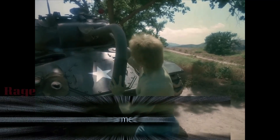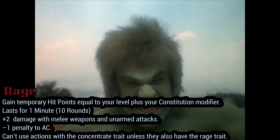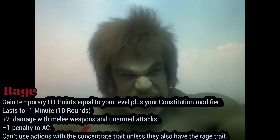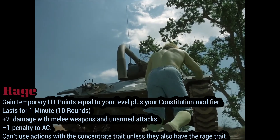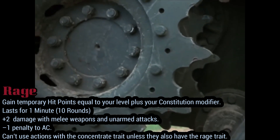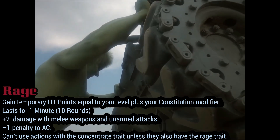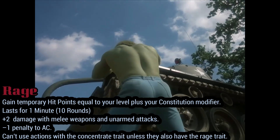When you Rage, you gain temporary hit points equal to your level plus your Constitution modifier. This burst lasts for about 1 minute, or until there are no enemies you can perceive, or you fall unconscious. You can't voluntarily stop raging, but while raging you deal 2 additional damage with melee and unarmed attacks — halved for Agile weapons like your bite. You take a -1 to AC, can't use Concentrate actions unless they also have the Rage trait, and can Seek while raging. After you stop raging, you lose the temporary hit points and can't rage again for 1 minute.